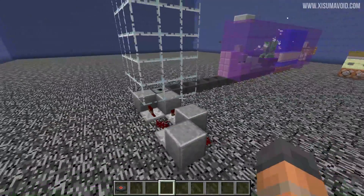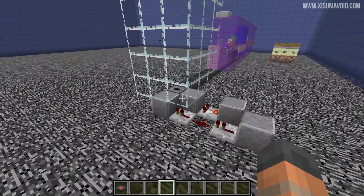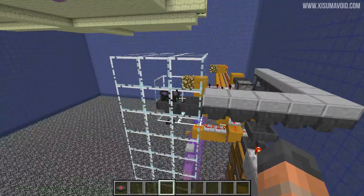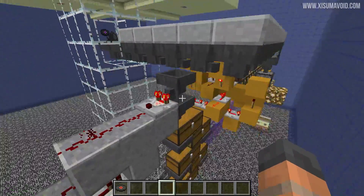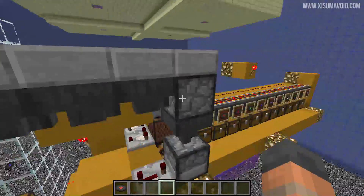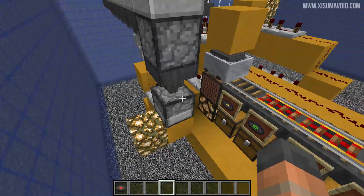They're pretty much infinite at this point, so loss isn't really a problem. What we have is an item elevator to bring those items up — they go into a chain of hoppers. This right here will sort out all of the gunpowder, and then the only thing going through into this part of the system are the discs themselves.